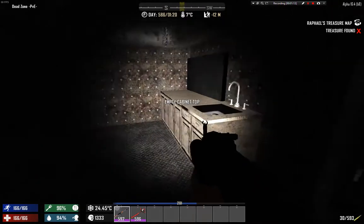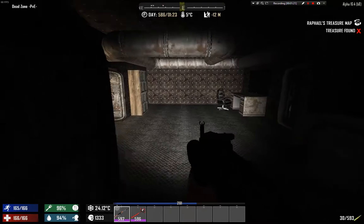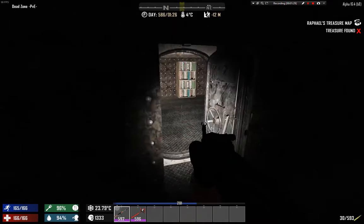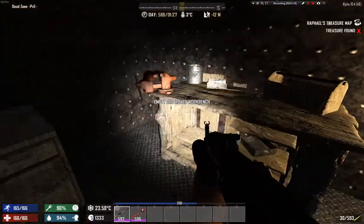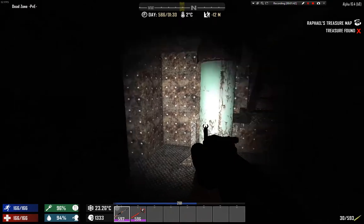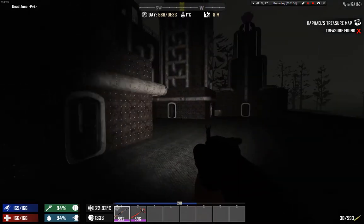There's nothing good here, absolutely nothing. This guy even searched the toilets. Those things should contain loot — when I searched them earlier they had loot in them. I don't know if someone put that in there by mistake, but as you can see I've encountered zombies before too.